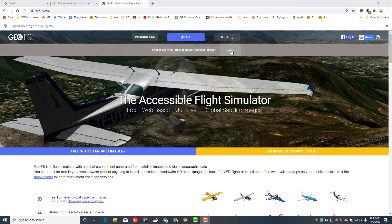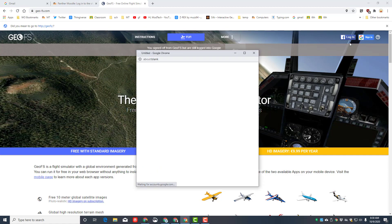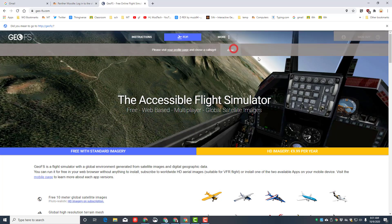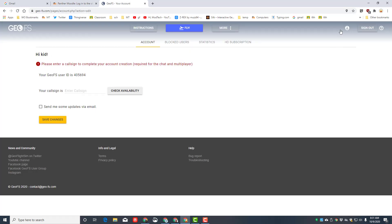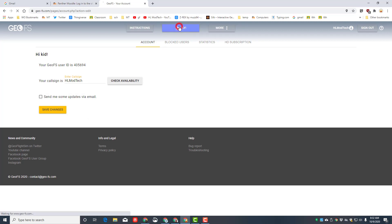The first thing we're gonna do is enable cookies. We can hit close on this screen, and I need you to sign in — we're gonna sign in using Google. I'm gonna hit close and quickly click on my account page. I need to make a callsign; I'm gonna be HL ModTech. You can put whatever you want, but you need to check to see if it's available. I am available and I'm gonna hit save changes.